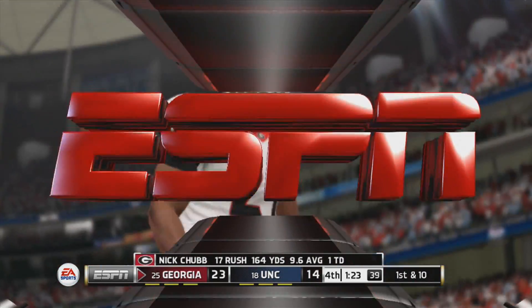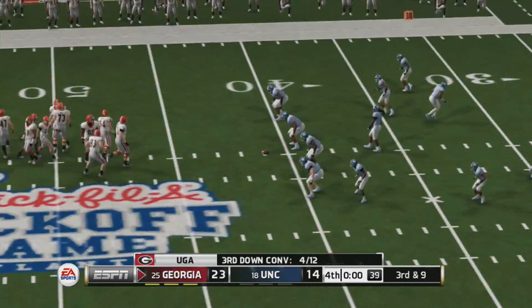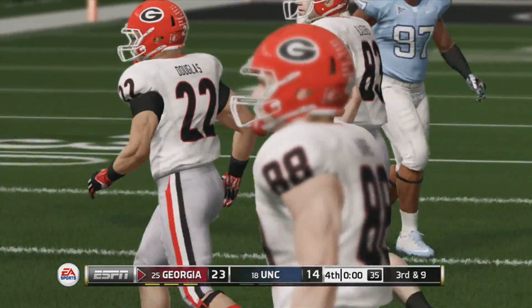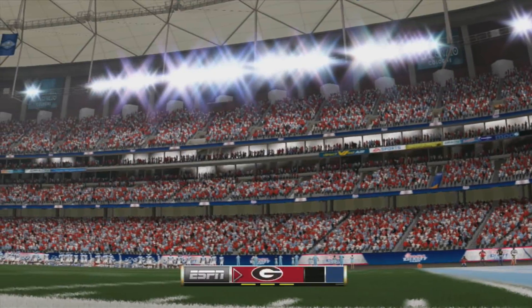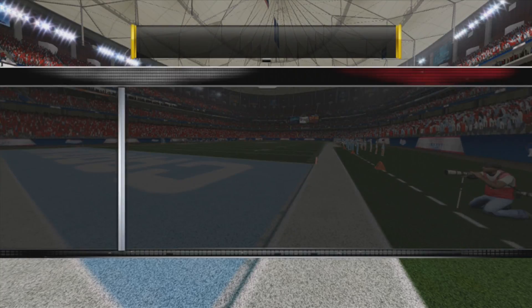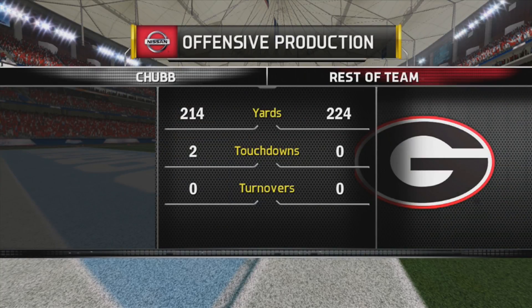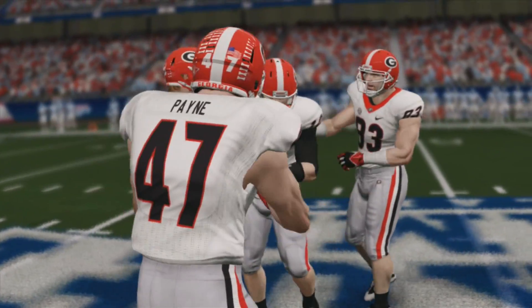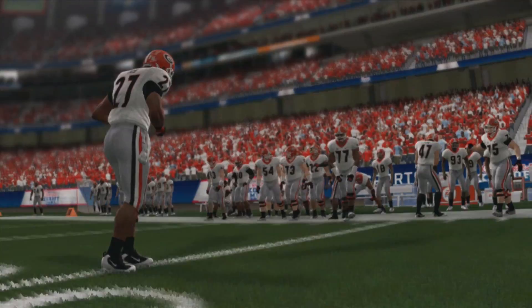In 48 yards. First down. Georgia staff just dancing on the sideline — their star player came through for them and they couldn't be happier. The staff has to feel good, the entire team should feel good, and just having a chance to sit back and watch this young man play.